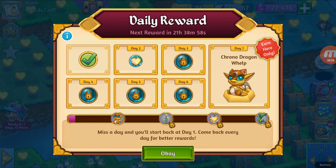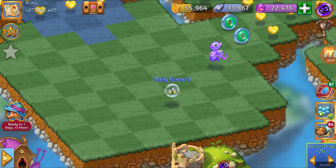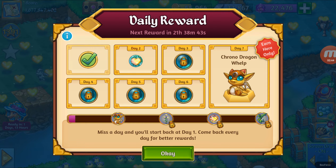Once you hit OK, it's going to give you the first reward. My first reward was this life flower, the blue one. On day 2 we are going to receive a life orb, and then we need to check what's going to be on days 3, 4, 5, and 6. On day 7 we are going to get the Chrono Dragon Whelp.